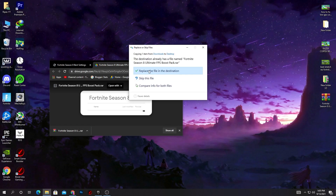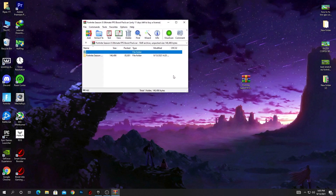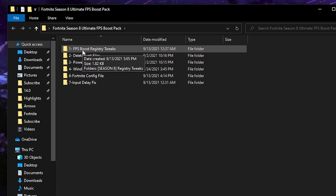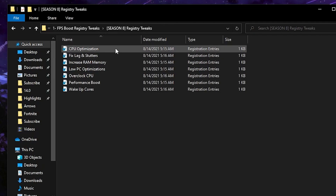Here is our optimizations pack for Season 8 — simply drag and drop it onto your desktop. Open this folder, and here is a step-by-step optimizations guide for your PC performance boost and for Fortnite. First, here is the FPS boost registry tweaks, which I 100% recommend you use for boosting your PC performance and making your PC compatible with the best Fortnite optimizations.